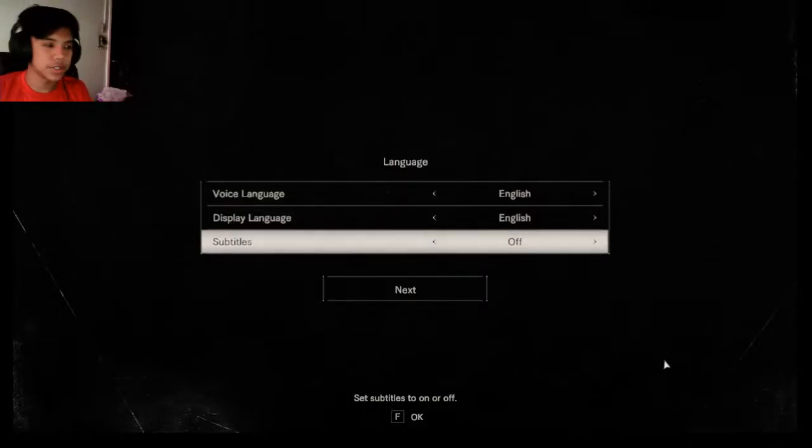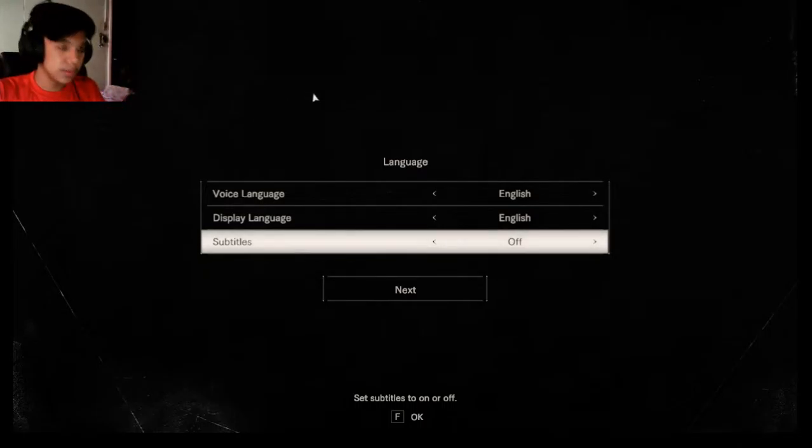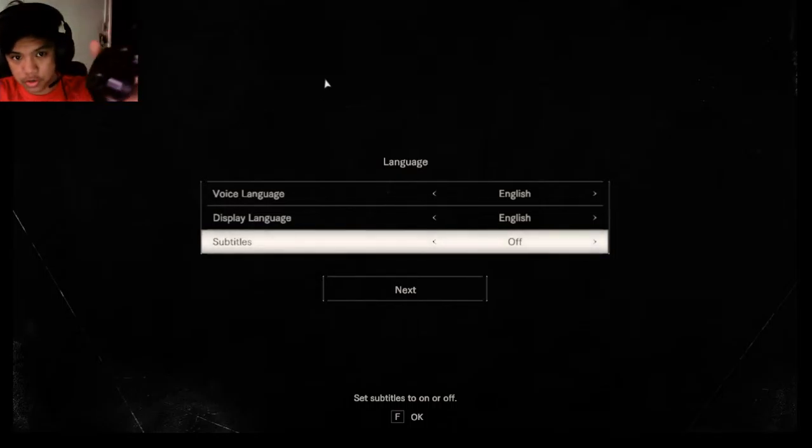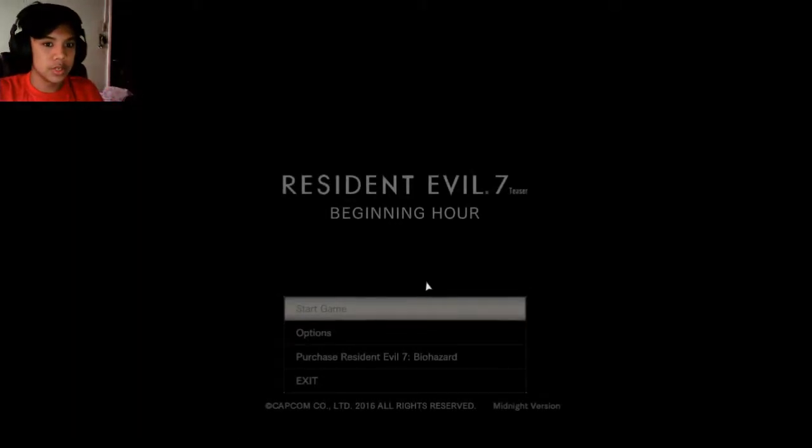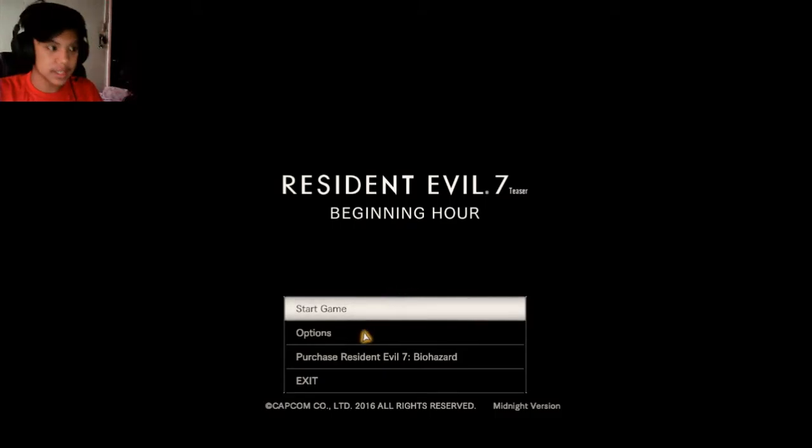Hey, what is up you guys, Christian here. Today we are playing Resident Evil 7 again. I've figured out how to use my keyboard and mouse, which is to disconnect my controller, so it's disconnected. We're gonna do the good ending because I got the bad ending last time.